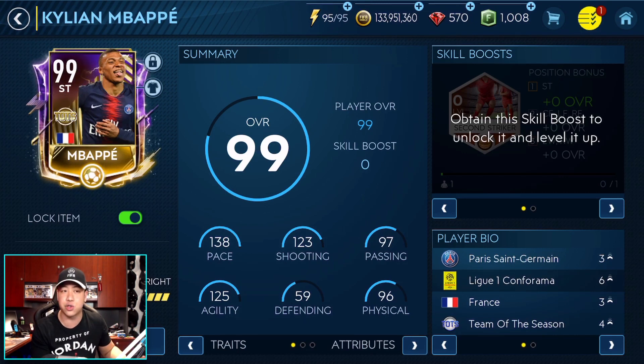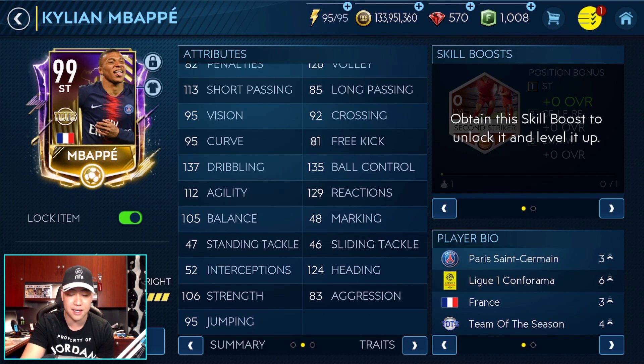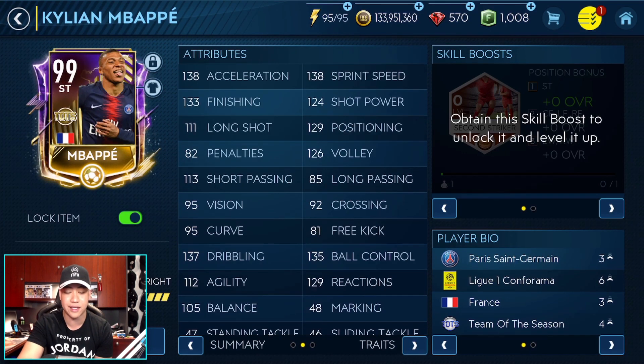I don't know if they added any more extra events and stuff. I had 80-something shards to end off with. Could I have gone for Ronaldo if I wanted to spend some more money? I don't know if I really wanted to do that. So we just went ahead. 99 overall. Pace is amazing with Mbappe right here — 138 pace, 123 shooting, 97 passing, 125 agility, 59 defending, and 96 physical. You guys can see the full breakdown of this insane card.